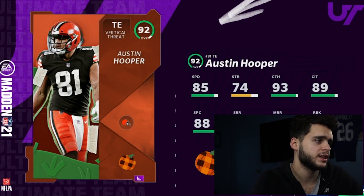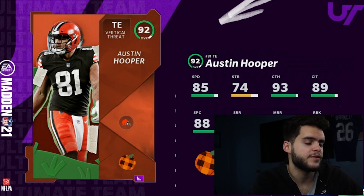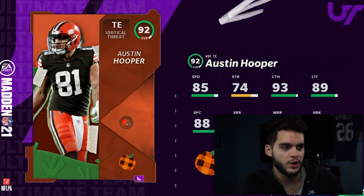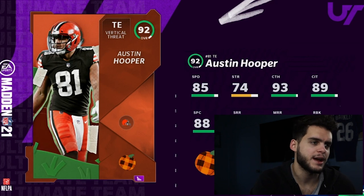Starting with my number four on the list: Austin Hooper. Austin Hooper really isn't bad — he's right there in the top five tight ends. It's just that 86 speed is average. At this point tight ends are anywhere between 86-87 and close to 90. With a play fake, he's going to get all the route-running thresholds. He's a budget meta tight end — gets all the route running, all the catching, and he's only one or two speed off.